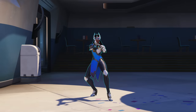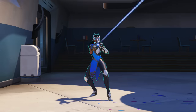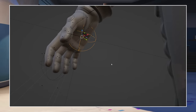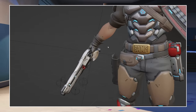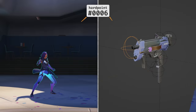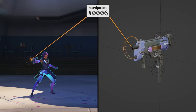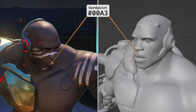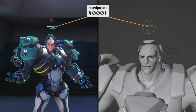Overwatch heroes are more than just models and textures. Each one has unique weapons, particle effects, and sound effects. To help with the placement of these components, character models have invisible attachment points called hard points. Objects can be attached to these points and will follow any animation applied to the model, allowing muzzle flashes, dialogue, and name tags to track correctly.